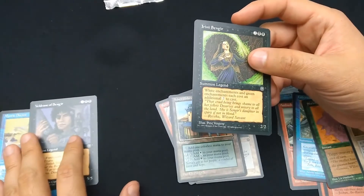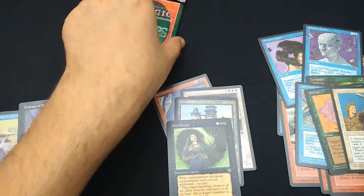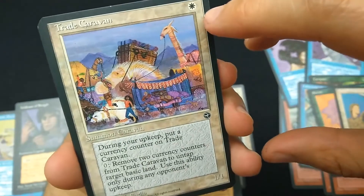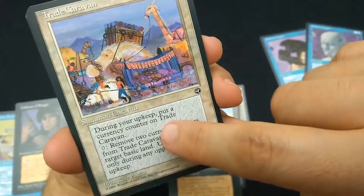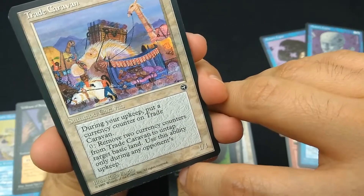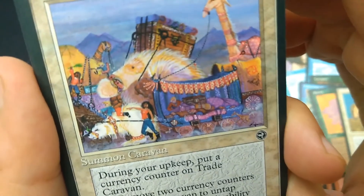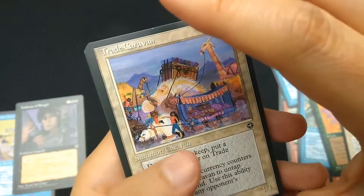Last pack. Trade Caravan — I never had this one back in the day. One white, Summon Caravan, 1/1. Cajafoglio, one of my favorite artists — look at that great art. During your upkeep, put a currency counter on Trade Caravan. For zero, remove two currency counters to untap target basic land — use this ability only during any opponent's upkeep. So you can untap lands for two currency counters, but only during upkeep. This had two pieces of art, and it's common.